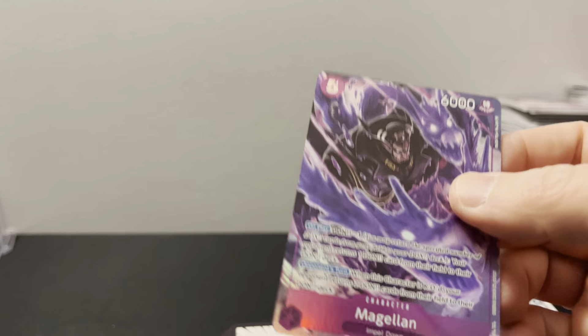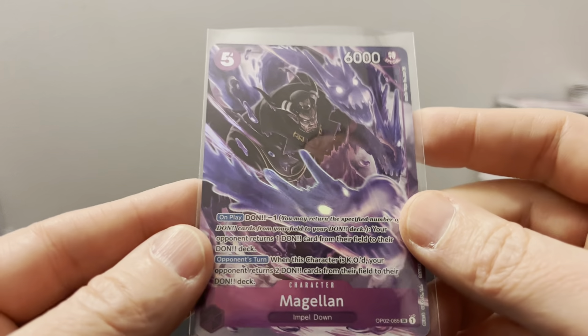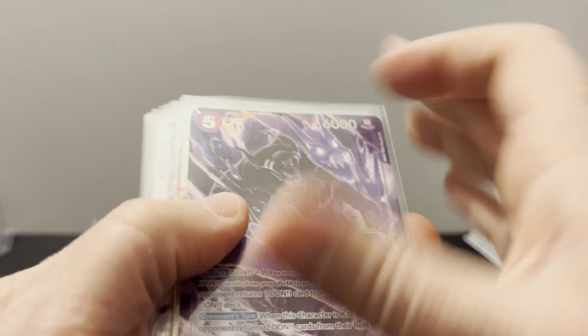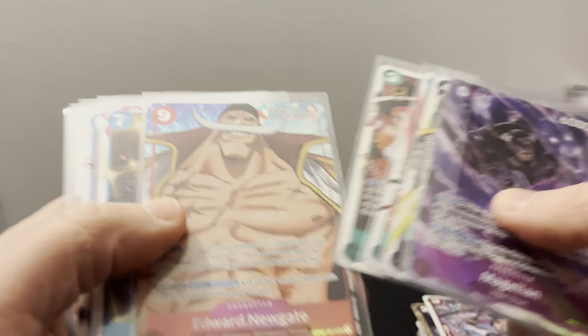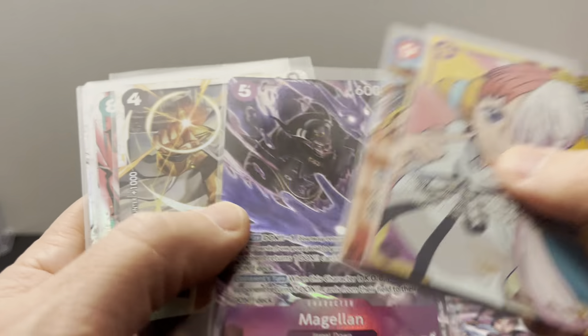So that box definitely was the secret and two alt arts. And I can confirm that the top four boxes are not all leader boxes — but it's kind of weird that three of them were. So we got the Uta, Edward Newgate Whitebeard, and Magellan. Very cool. We're going to keep these back here, and mark that as secret plus two alt arts.